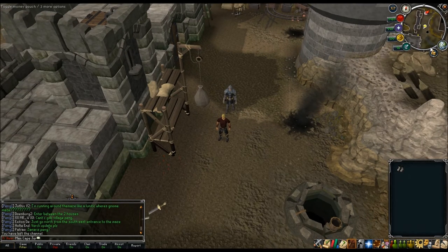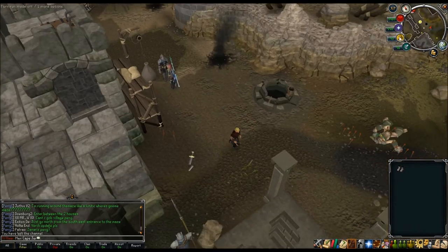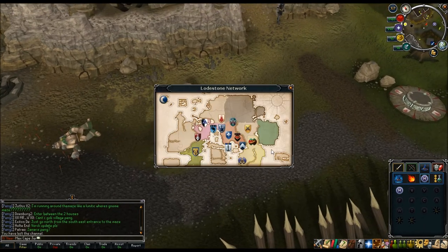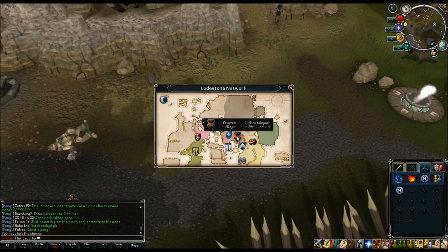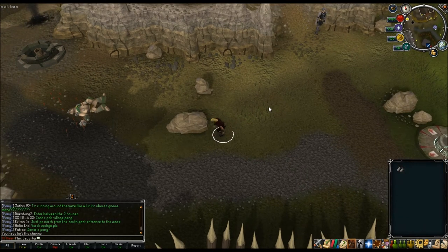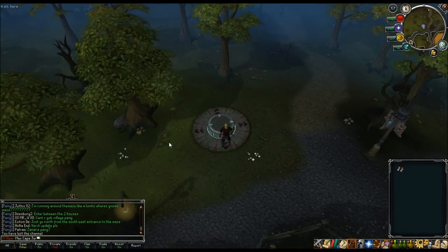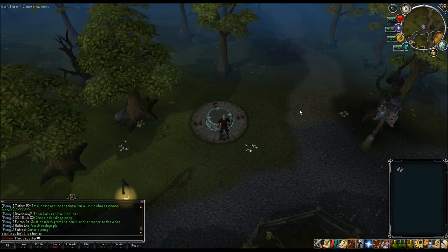The next and final monthly activity is the new God Statues update. You'll get Construction XP and Slayer XP, and optionally Prayer XP - I take the Construction and Slayer since I'm already 99 Prayer. You'll also need some combat gear because you'll be fighting things, but they're extremely easy. There are four statues around RuneScape.